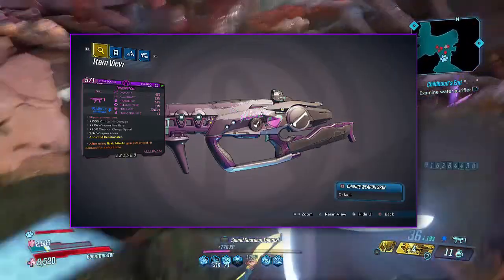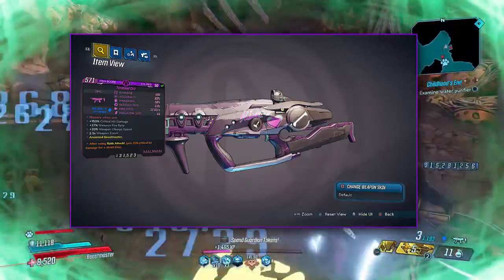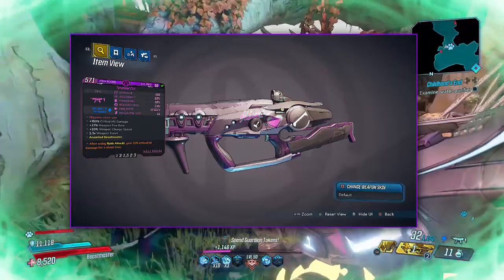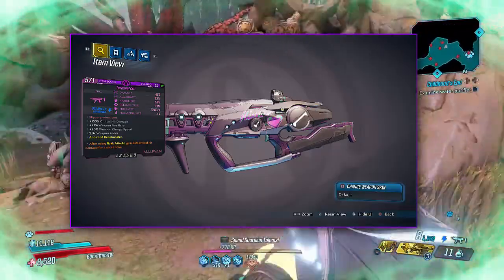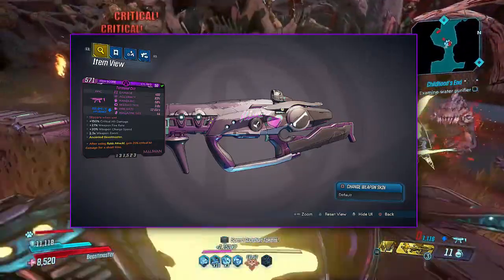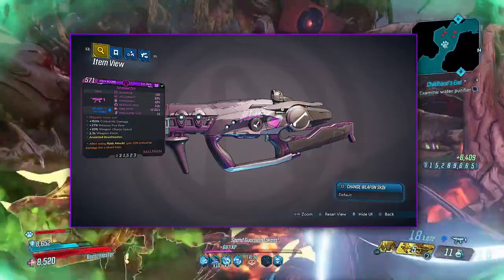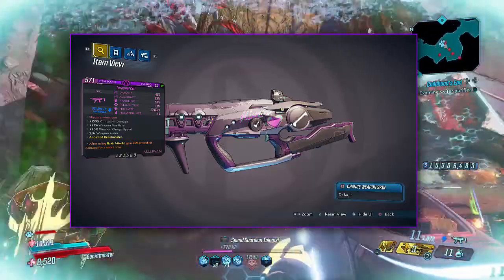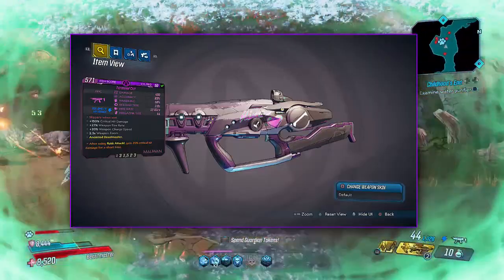Here we have it: 480 damage, 83 accuracy, 58 handling, a three-second reload time, a fire rate of 12 rounds per second, 44 in the mag. The big additional perk is 150% critical hit damage, which is awesome, plus a 27% weapon fire rate and a 20% weapon charge speed. It is a Maliwan weapon, so all Maliwan weapons have a charge speed, which is kind of lame but it is what it is. This one is also anointed to the Beastmaster — after using Rakk Attack you gain 25% critical hit damage for a short time.